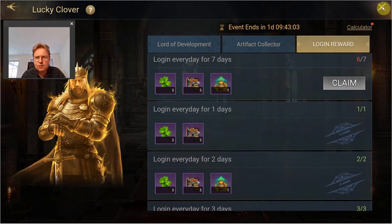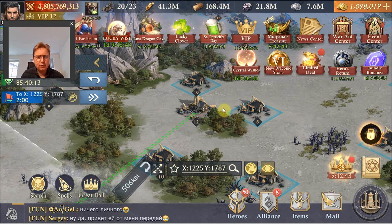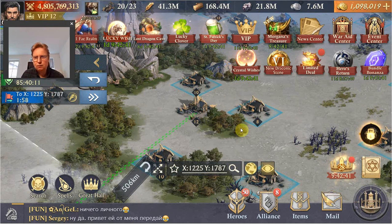That was it for today, so tomorrow we have — I think — emblems, research, and construction left. Unfortunately I don't have anything very interesting to do in that area, at least not in construction. I cannot do any new upgrade of a troop training building, but we'll see about that tomorrow.